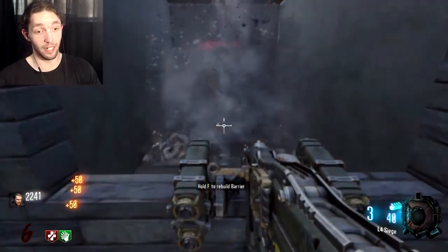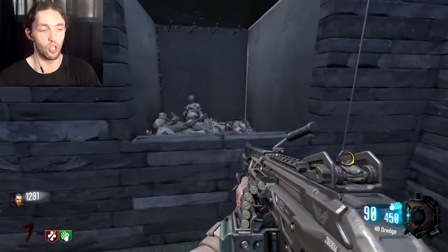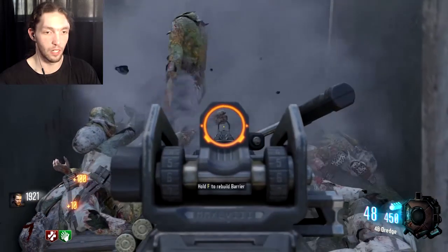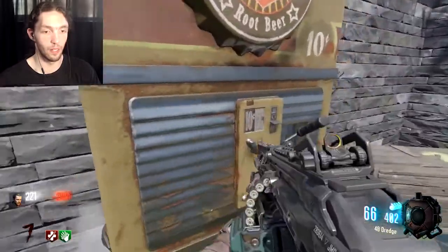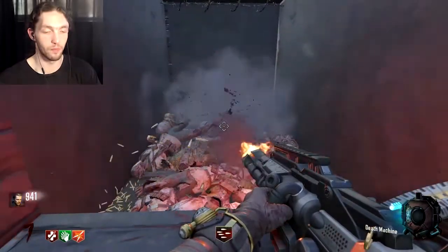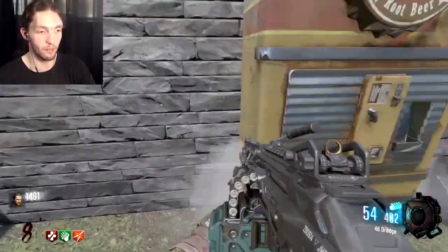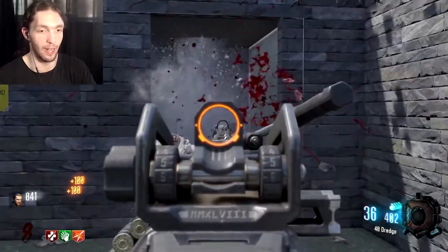This is also semi-dangerous because I am getting hurt a little bit. So many zombies in there. 48 Dredge — sure, might as well. The music's not great, you guys can probably barely hear it. Definitely glad I have Speed Cola right now. I'm thinking I'm going to want a different weapon — not just the Dredge. Just keeping the death machine on the one spot the zombies come out of. I don't really want to use the 48 Dredge or that freaking shotgun.